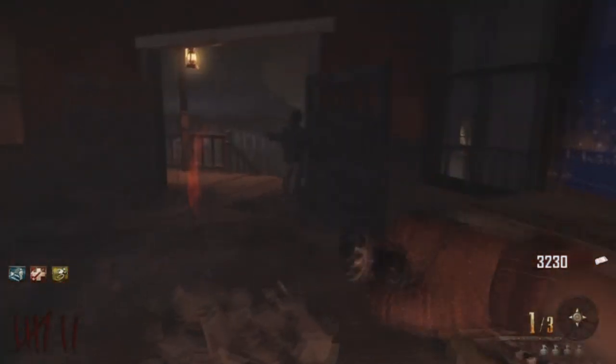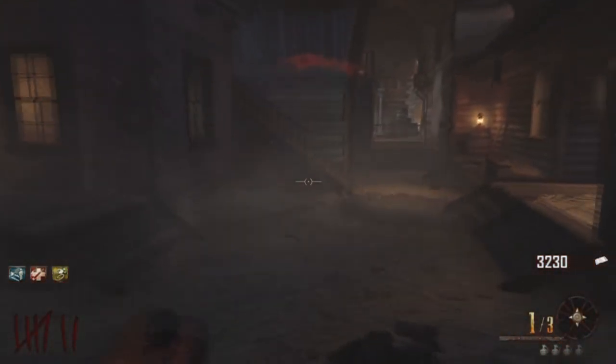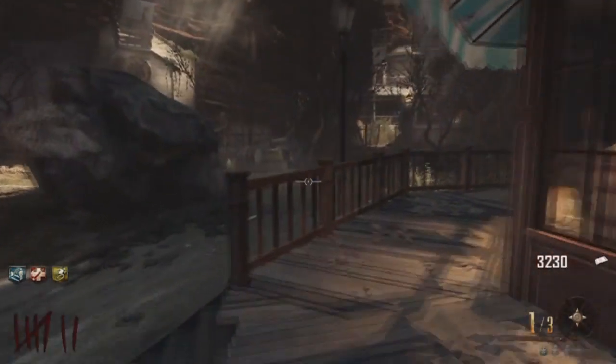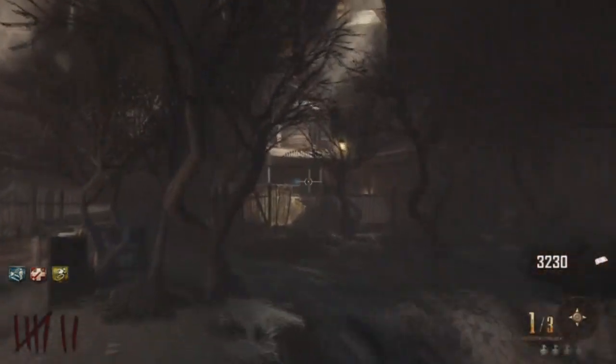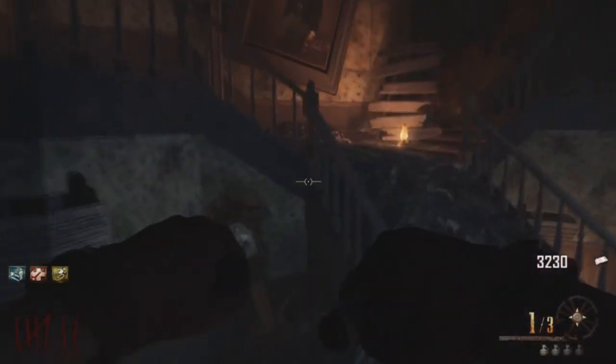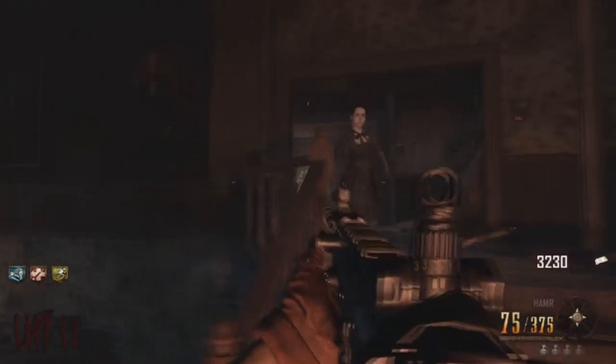You can see the dartboard here in the bar. You get to shoot the bullseye — very easy to do. If you miss it's okay, you can do it as many times as you want. Make sure there's only one dart on the board at a time, and you have to have the ballistic knife obviously.